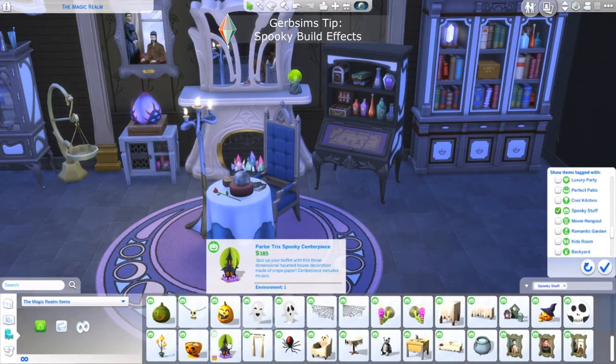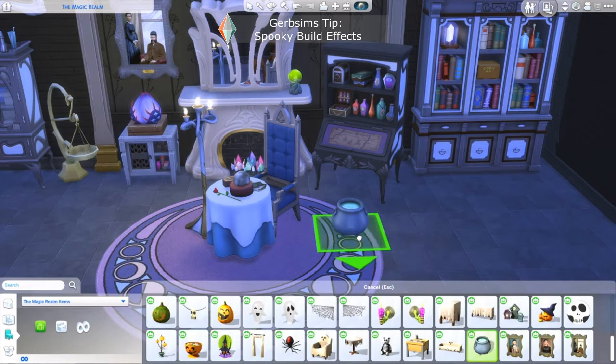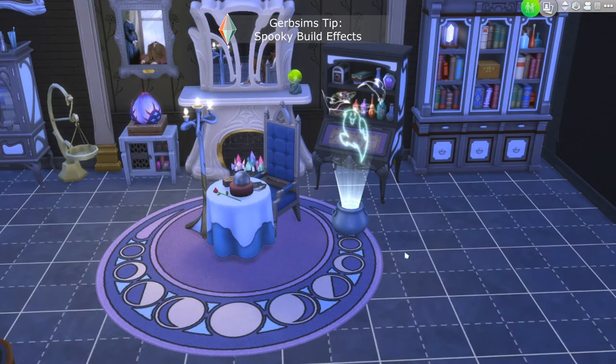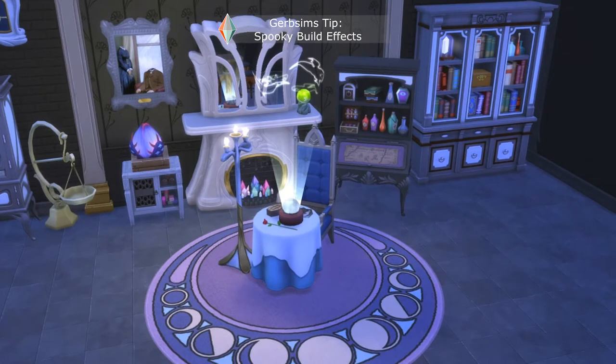The next way to create a fortune is to grab the cauldron from Spooky Stuff. I'm going to place it on the ground and show you what the animation looks like. So we have these fun ghost animations coming out of it and it's a little bit cartoony for my taste, but if this is what you're looking for, all we're going to do is grab the cauldron and size it down and raise it up so that the halo is coming from the crystal ball. And now when we enter live mode again, we have this really fun spooky crystal ball effect.